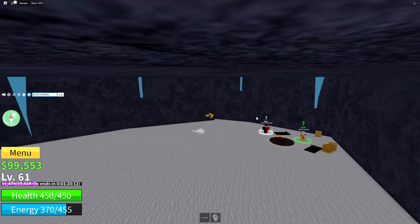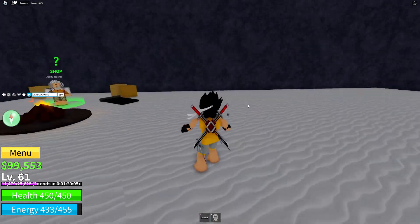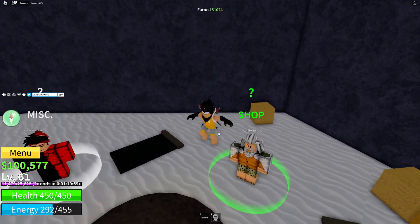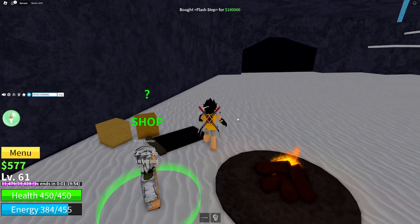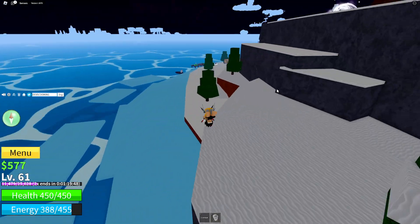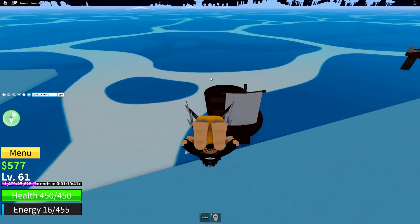We can double jump right now and we have the Haki — our hands are pretty much black because we are getting stronger. Eventually we get ourselves the flash step. I just bought the flash step for 100k. You press R and you teleport to wherever your mouse is pointing, with a limit. And we also have double jump — it's pretty much awesome.